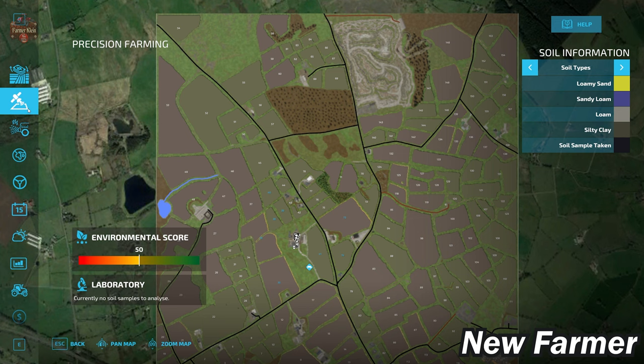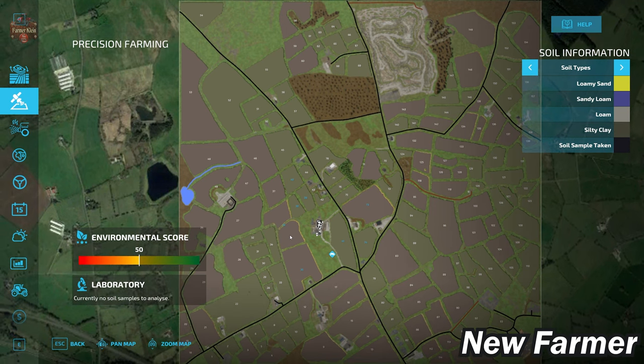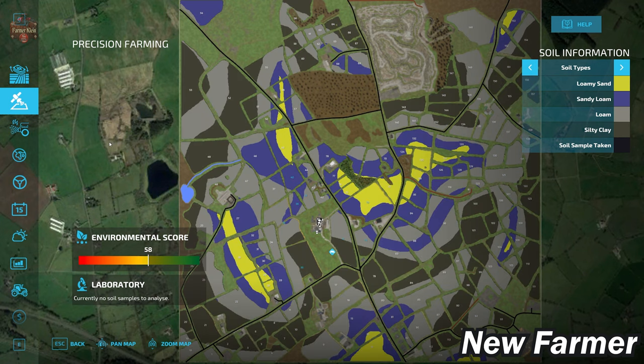This map is making use of the French soil map, which is also the default soil map for the Precision Farming mod. Just to the south of the main starting farm we have a swath of silty clay, and to the east and west we're going to have areas of loamy sand and sandy loam.